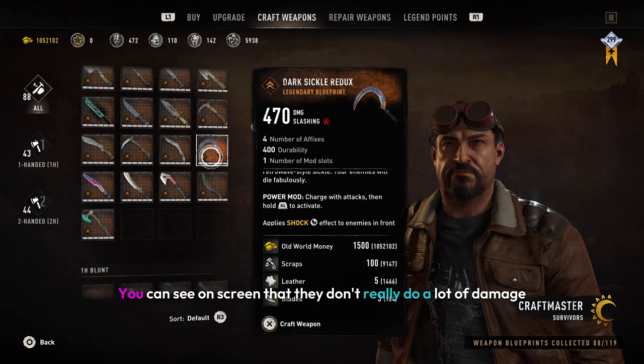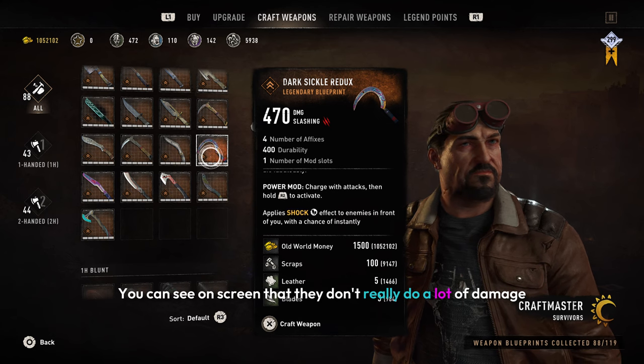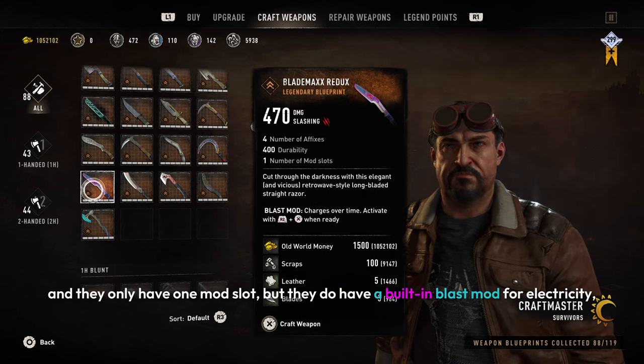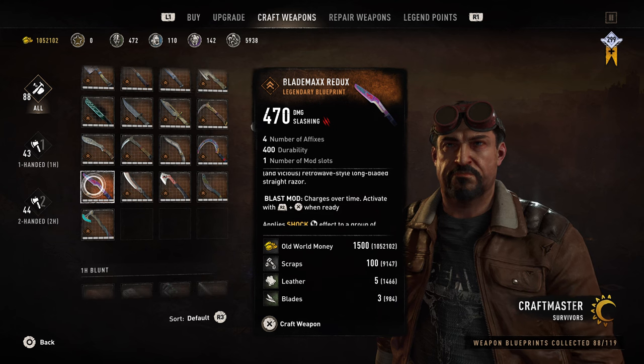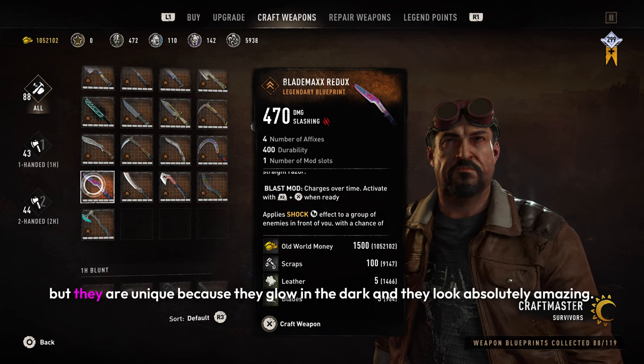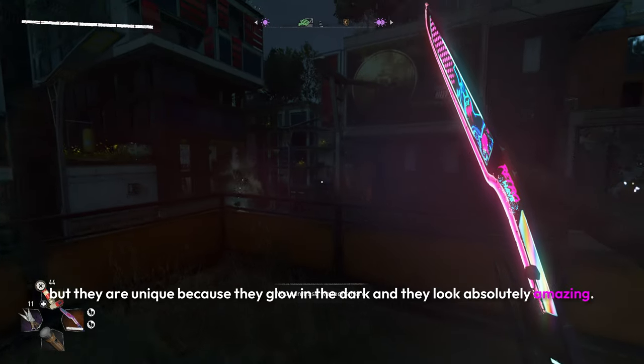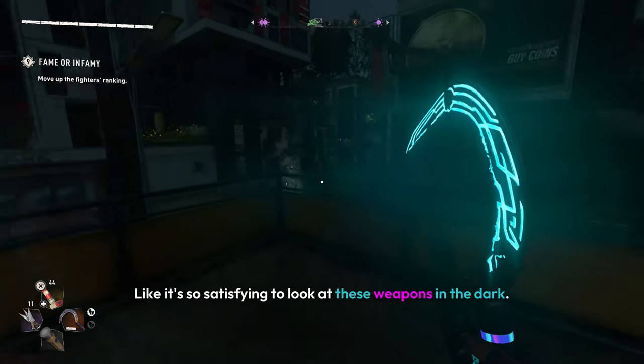Now up next we have the two weapons. You can see on screen that they don't really do a lot of damage, and they only have one mod slot, but they do have a built-in blast mod for electricity, so that's something. These weapons don't do a lot of damage, but they are unique because they glow in the dark, and they look absolutely amazing. It's so satisfying to look at these weapons in the dark.